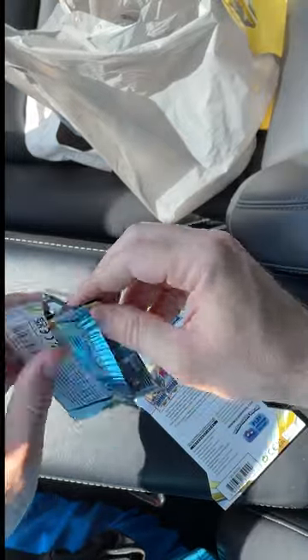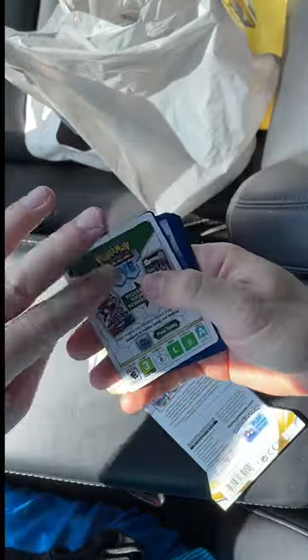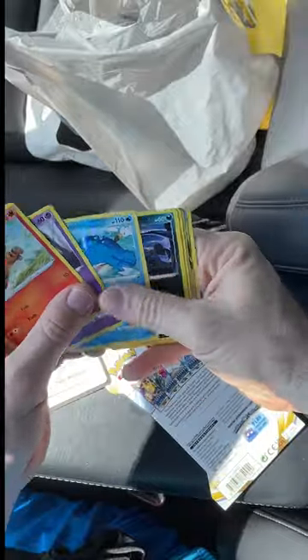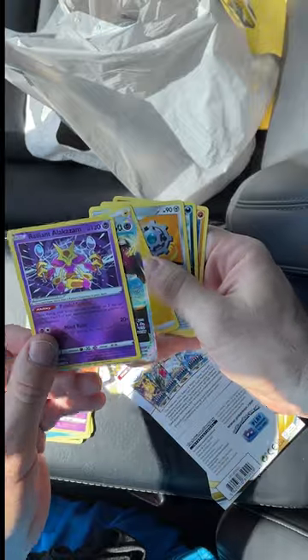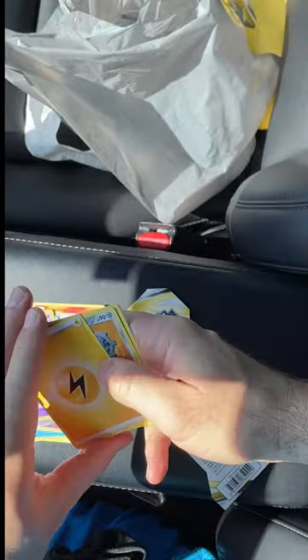These are P1 Packs, so let's see what we get. Pack number one — we got a white code card. We got Grady and Alakazam, Mawala V-Star. Okay, we may have found the God Packs.